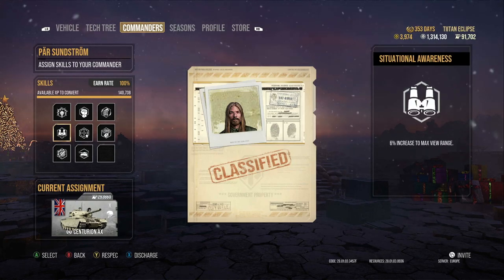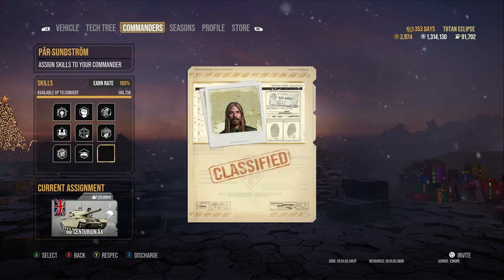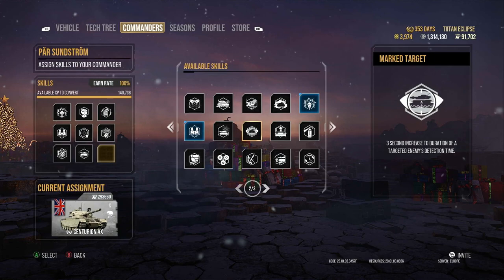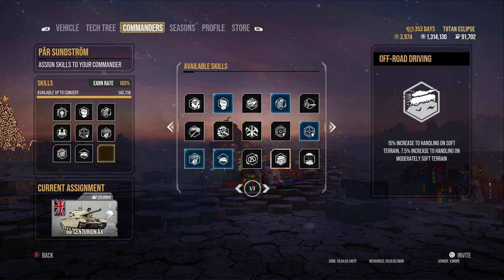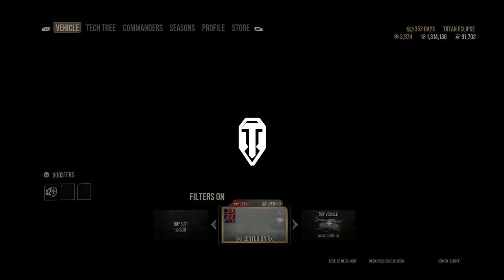You want rapid loading for reload speed, situational awareness to increase view range which means more spotting damage, and 10% accuracy boost using steady aim, snapshot, run and gun, and track mechanics. You can have additional ones like camo expertise, or something like clutch braking, because British tanks aren't the fastest at turning, so that could potentially be worth it.